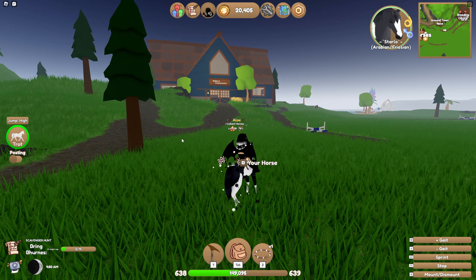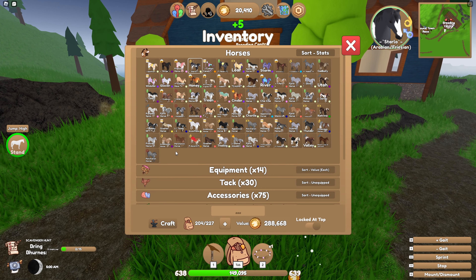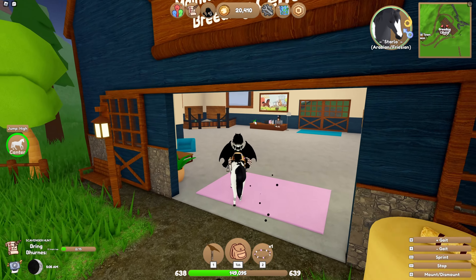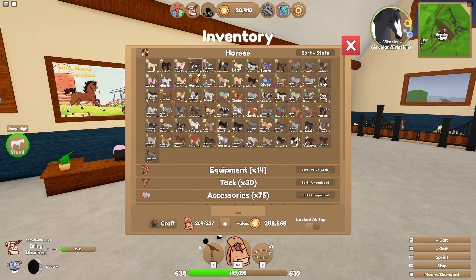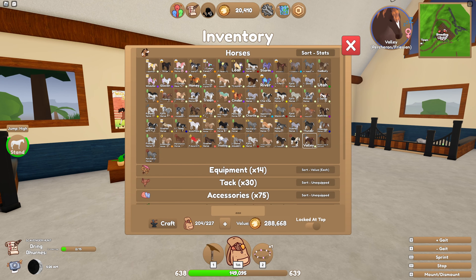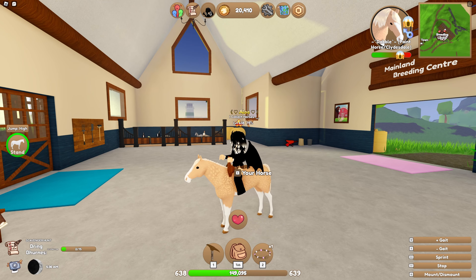So the breeding center is just behind me, and I think the one that I have in mind already is I wanted to get a crossbreed coat with Valley — I wanted to do Valley and Dabble. I thought that would look really cute on a Percheron, this coat, so we're just going to try to do that.